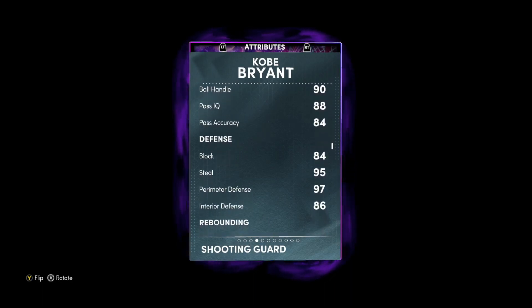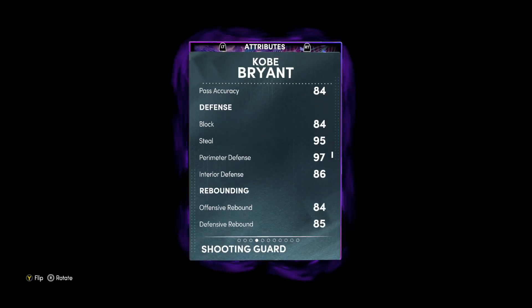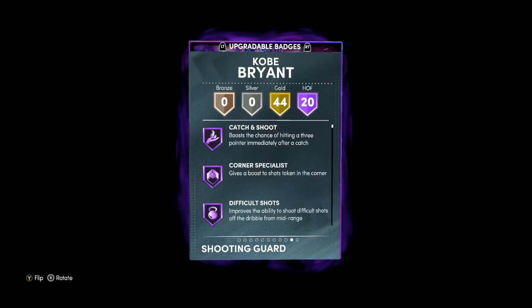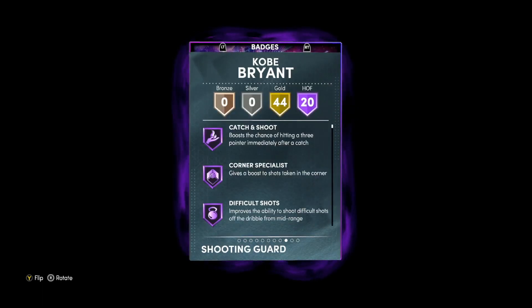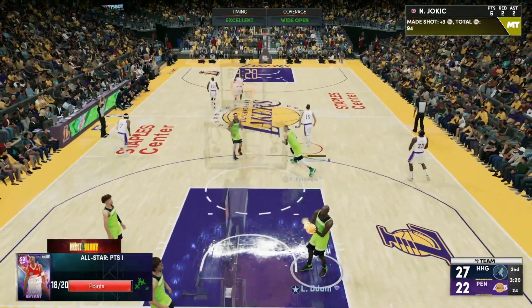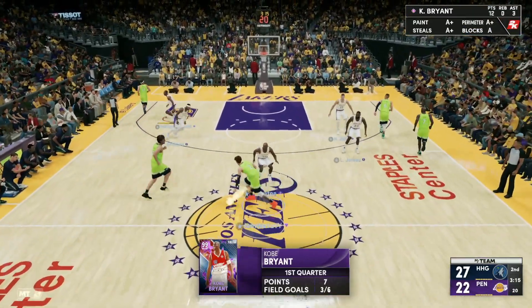What's going on guys, Evan Sanaka here back with another video. Today we got the new Dark Matter Kobe Bean Bryant gameplay. We're gonna show off his stats and badges, hop into freestyle to test his jump shot and animations, and then hop into an unlimited game to see what he can do for our squad. Before we get into the gameplay, if you're new here, I'd really appreciate if you could subscribe — I post three to four MyTeam videos every single day.